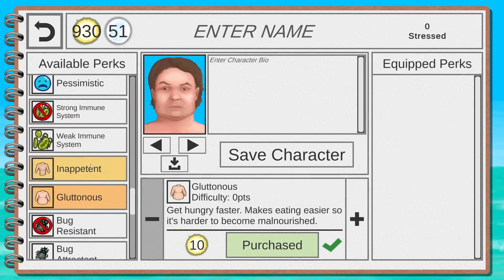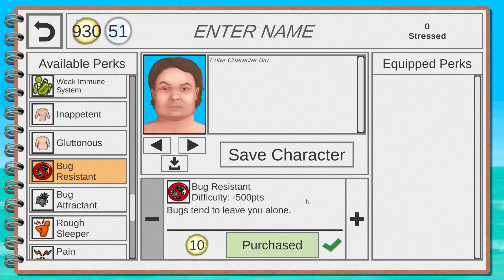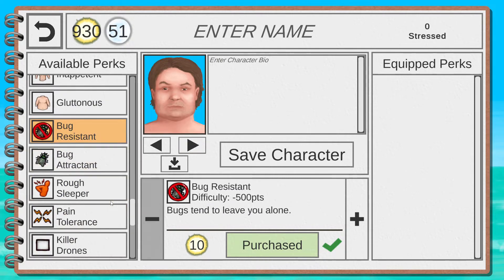Overweight — starts you with more fat reserves — is similar to Slow Metabolism and available from the start, so pick it up on a new character. Underweight is the opposite — bad. Obese starts you with high fat reserves but penalizes movement, making it hard to not die of thirst — avoid it. Short Sighted lowers your chances of finding good items, especially without glasses — also available from the start but it's a negative perk.